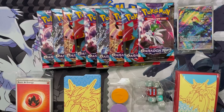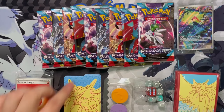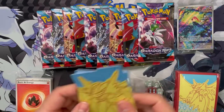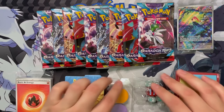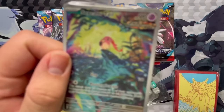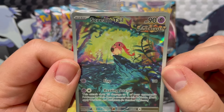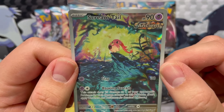So as always, this is everything you're getting inside an Elite Trainer Box: nine packs of that set, some energy, some card dividers with the art on it, that same art is on the sleeves, and you get dice, markers, and then a promo card — which this time around, for this Elite Trainer Box, we've got Scream Tail, and that's a pretty nice full art.